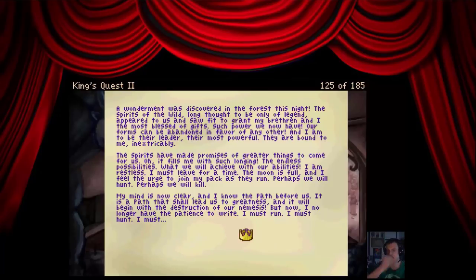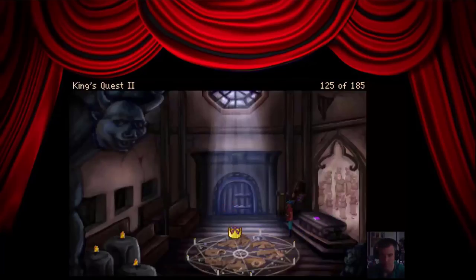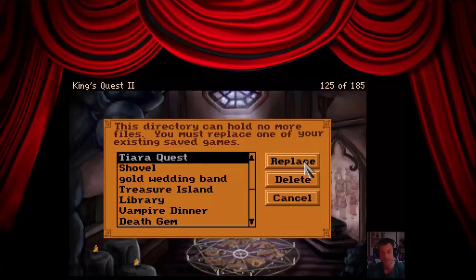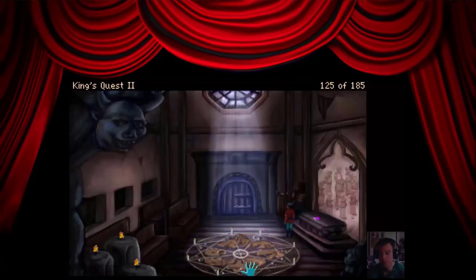'Perhaps we will kill. My mind is now clear and I know the path before us — it is a path that I shall lead us to greatness. And it will begin with the destruction of our enemies. But now I no longer have the patience to write. I must run. I must hunt.' He's become a wolf, man. It's deeply concerning. The passage ends abruptly. Though there are many pages left to be written on, it is evident that the final passage was written a number of years ago. How strange. You replace the journal, putting it back where you found it. You have no need for a robe — besides, it seems to have a lot of hair on it; you'd get a skin irritation. You'd rather not touch the symbol, as you don't like to think how it may be used. Candles burn solemnly. A hideous statue of a grinning fiend. Nothing else here.